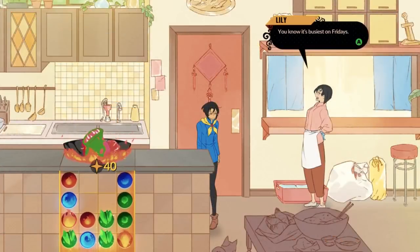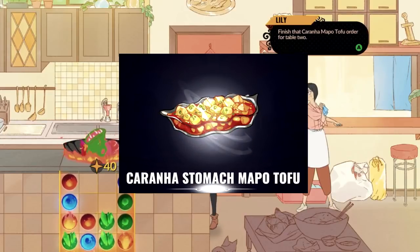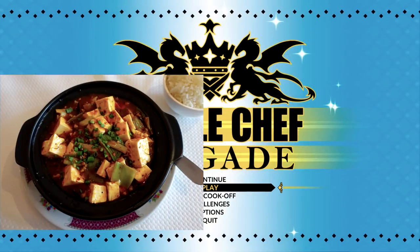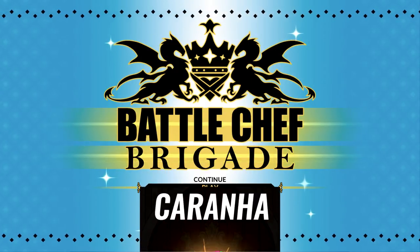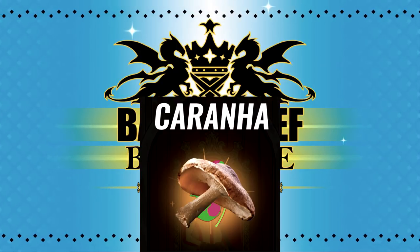One of the first dishes you encounter in Battle Chef Brigade is the Karana Stomach Meipo Tofu from the family restaurant of the main character. Meipo Tofu is a popular Chinese dish consisting of tofu, vegetables, and minced meat set in a thin spicy sauce. Since I don't exactly have any fantasy plant monsters to harvest for mine, I'll be making the real-world equivalent mushroom Meipo Tofu.